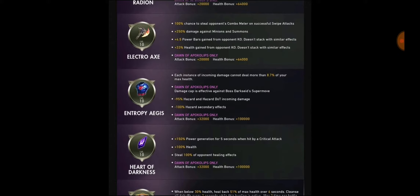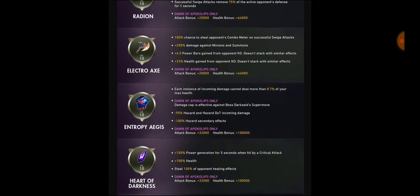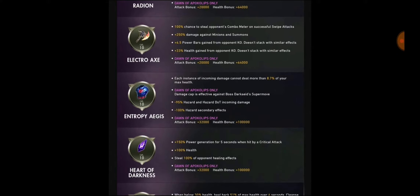For Dawn of Apocalypse: 32,000 attack and 100,000 health — we are getting into the new era of Injustice 2 Mobile. This attack is nuts; you're going to do like 10 to 15 million on one special. But if you have Jonn'zer Green Lantern, this artifact is not that mandatory. You can find a counter to the one-shot super move by tagging in your weakest support character and keeping your combo builder and damage dealer alive — and you'll be just fine without this artifact.